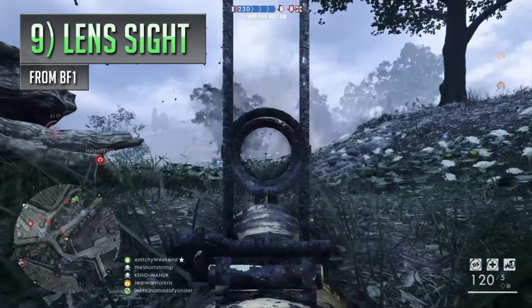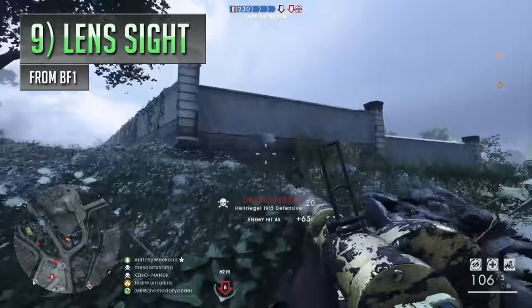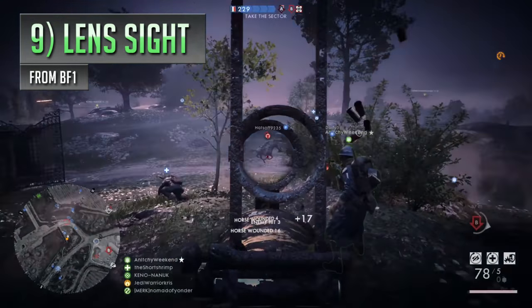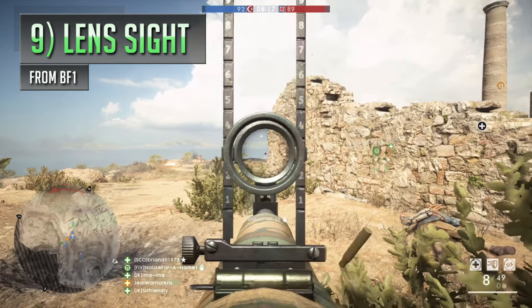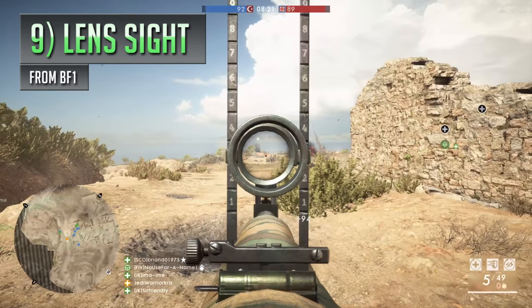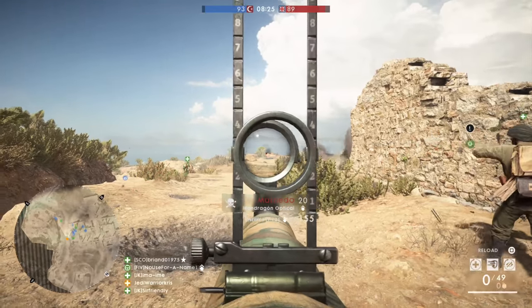Once you get the hang of how the scope works and how it likes to dance around while you fire, the lens sight can still be effective, giving you some extra zoom and working with the bonuses certain variants provide. It just feels a little bit clumsy at times, especially considering a lot of the weapon's stock iron sights in Battlefield 1 actually give you a clearer sight picture, tend to feel less obstructive, and generally make it easier to track targets while keeping the bullets whizzing by.